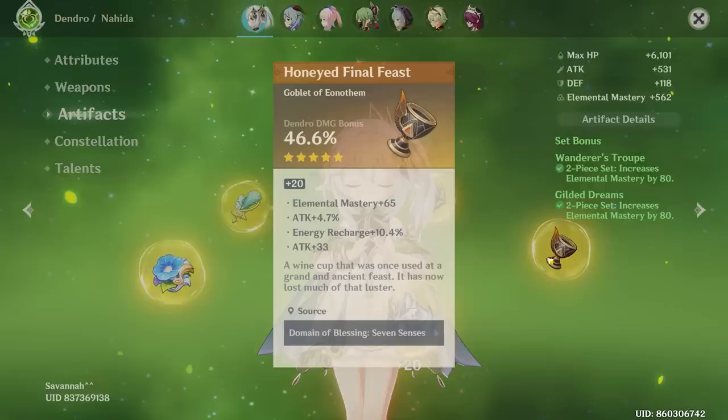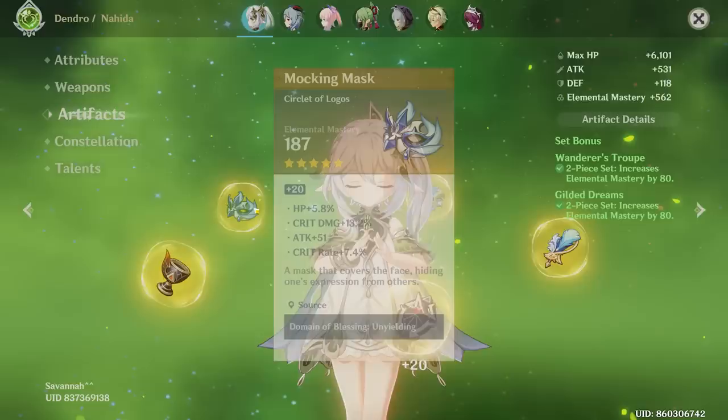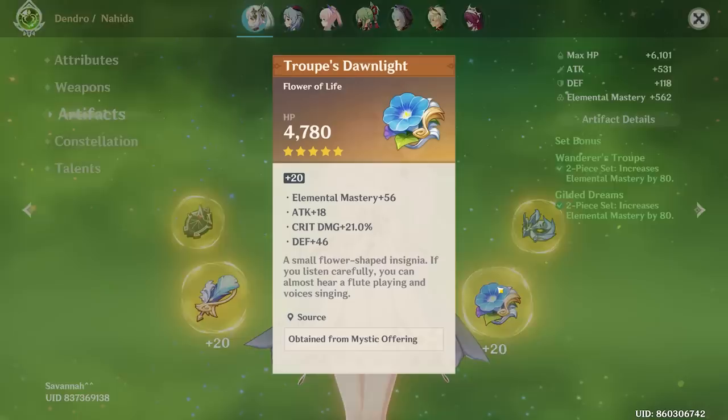I don't think you need to focus too hard on crit stats. I would definitely go for things like attack and energy recharge over crit stats, because your crit rate and crit damage are going to be pretty abysmal anyway. No crit weapon, no crit rate or damage hat — there's no way it's above like 20/70 or something. The feather is an EM base piece with only two EM rolls, but not bad.